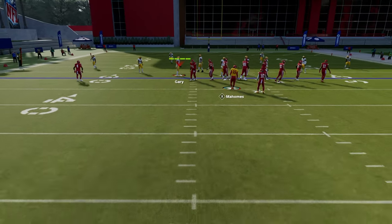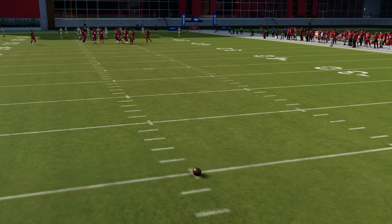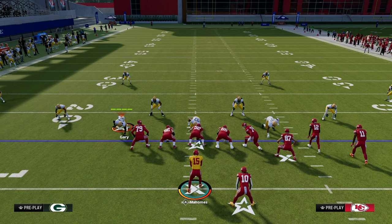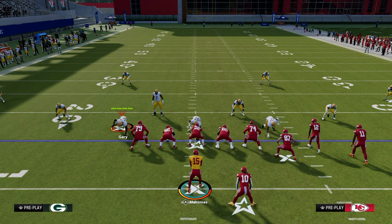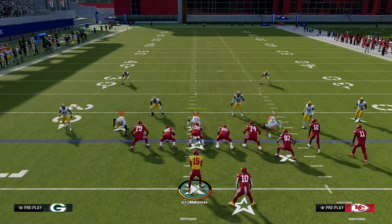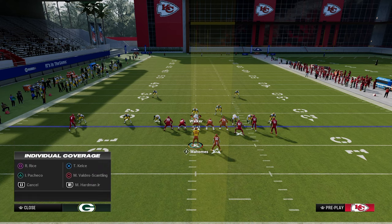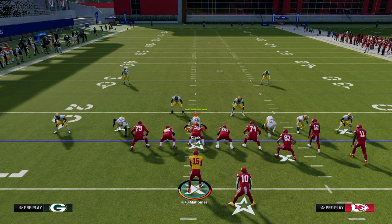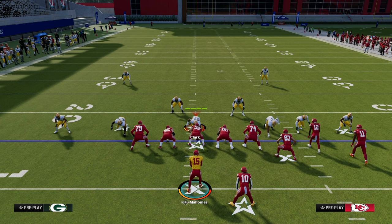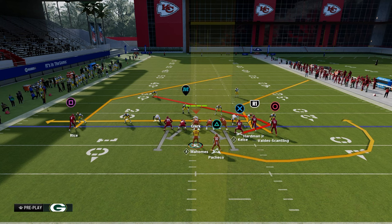The first concept we're going over is the shallow crossing concept. A lot of these concepts can be tweaked slightly, but they're still basically the same concept and they attack similar spaces on the field. The main purpose of the shallow crossing concept is that it's designed to allow you to consistently beat man coverage.